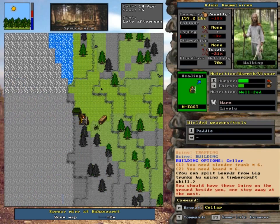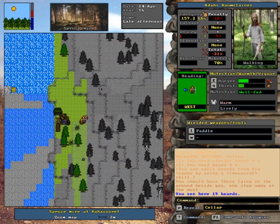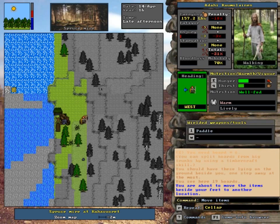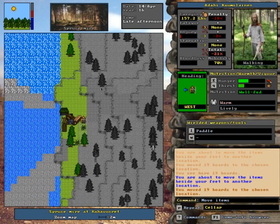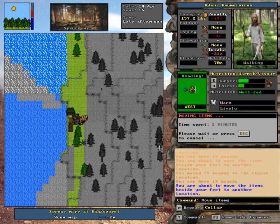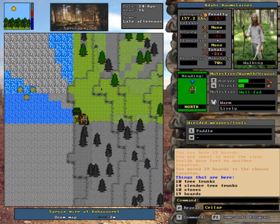So we're gonna go over here. The good thing about building is you don't have to have it in your inventory. So we're gonna move all of that sideways. Move sideways, enter. It was probably close enough - you can actually have stuff two spaces away and they're still smart enough to build.